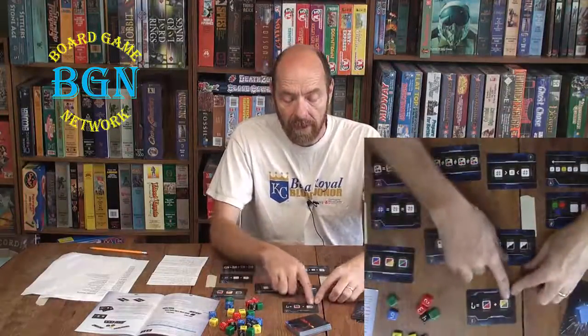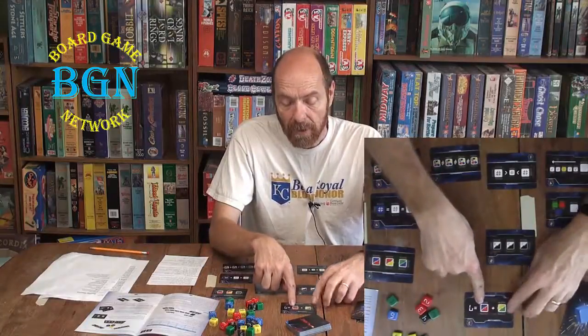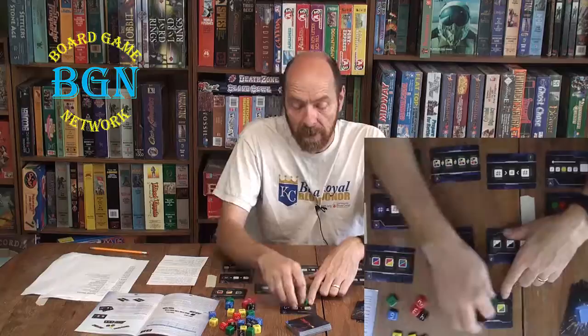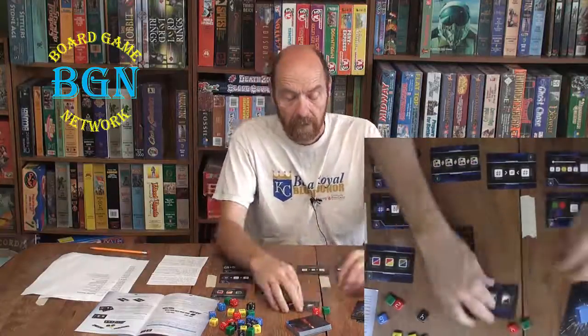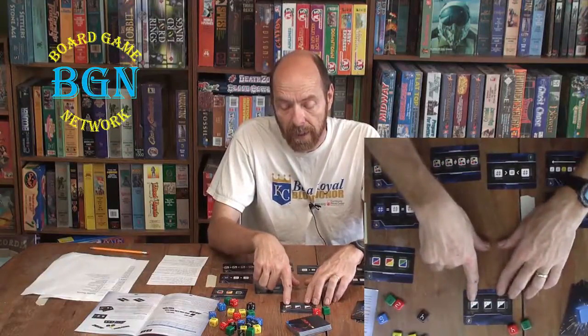You can put a green or yellow in one space and red or blue in the other, as long as the two numbers equal seven. Some cards show black slash one, black slash two, black slash three — that means it can be either a black die or a die showing that number. A black die can be any number.